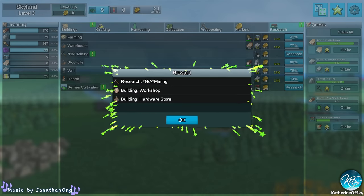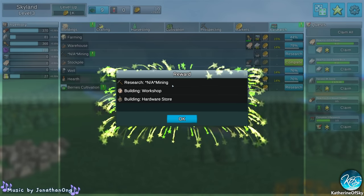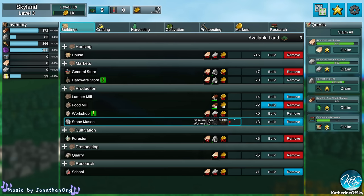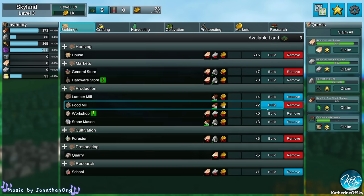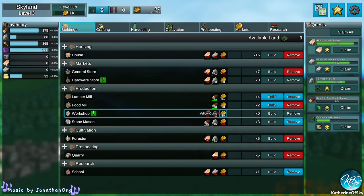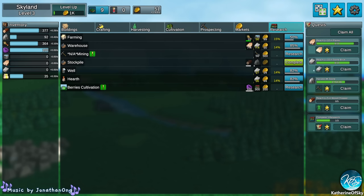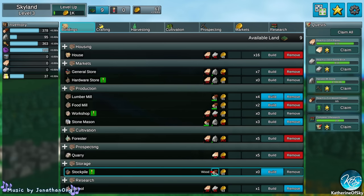Workshop is almost ready — we're at 99%. Research done: mining! North American mining, apparently — just a joke. Workshop! And we got the hardware store. I guess the hardware store is going to sell probably different items. We can have the workshop: we need planks, bricks, and gold for that. The hardware store is here under markets. But the research is eating everything. We did complete the stockpile — we got a building stockpile. I don't know what that is but let's just build it. Storage, apparently.